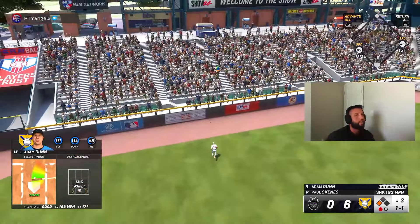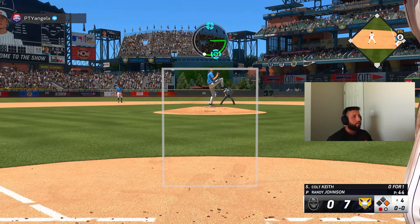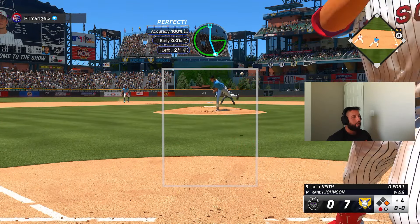It happens sometimes. I almost had him looking — gonna try it again. That wasn't anywhere near where I wanted it but it does a job, can't be too upset. Two-ball. Thank you — he's out. I can't hit the fastball right now for some reason, but Piazza doesn't miss it. Piazza has three perfects in the game, though one was an absolute piss rocket of an out where the third baseman made a play of a lifetime.